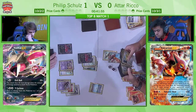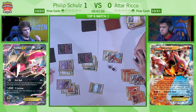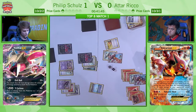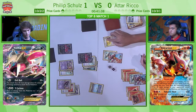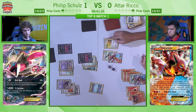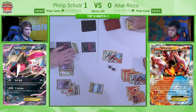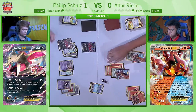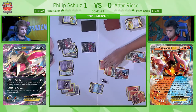One thing Atar can do here — he drew an Escape Rope off that Sycamore. Philip cannot promote either of the two Garbodors without losing the game. He can promote the Yveltal EX, but he's out of Floatstones and out of Double Colourless Energy. I think this Escape Rope will win the game for Atar — because putting a Garbodor active gets it KO'd and loses the game. I don't believe Philip has any way of getting that Yveltal out of the active. Although, I'm pretty certain there's still one Double Colourless Energy in Philip's deck — that might be Philip's last hope of moving this Yveltal EX.